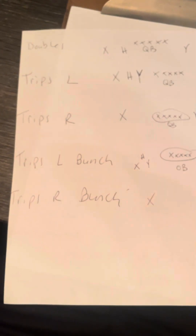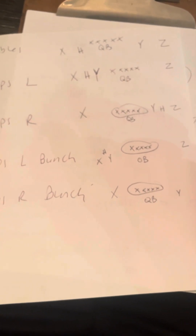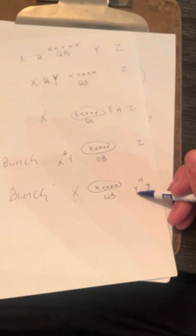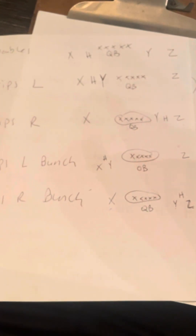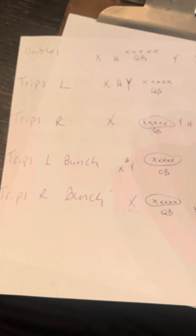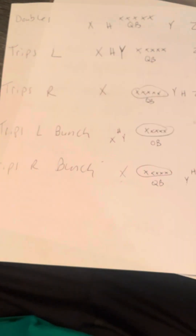Trips right bunch: X stays on the left side, here's your offensive lineman, here's your quarterback. Y always stays closest to the offensive line, H goes to the top in the slot, Z always furthest right. Following the rules: Z furthest right, X furthest left, Y closest to the offensive lineman, H always in a slot position — now moved to the right because we're trips right. So there you have it: five formations — doubles, trips left, trips right, trips left bunch, trips right bunch. I'll be back with the final video.